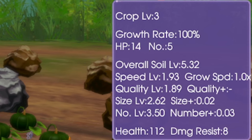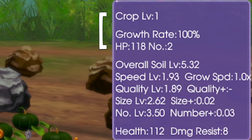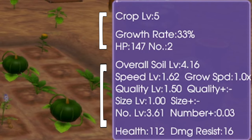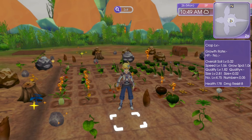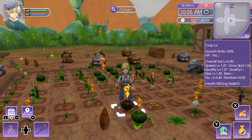That purple box is basically divided into two main sections. The top part shows crop level, growth rate, HP, and number — these are the stats related to the individual crops. If you go where there's nothing planted, those stats will be empty. The bottom part from overall soil down to health and damage resist are the stats of the soil, which is divided into two-by-two plots, so each group of four tiles shares the same stats.